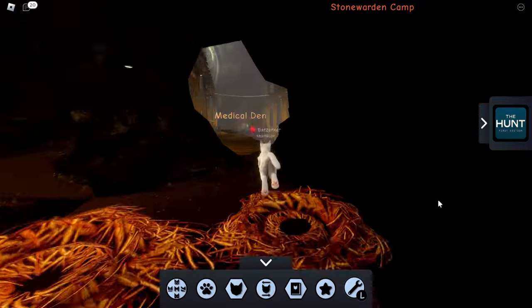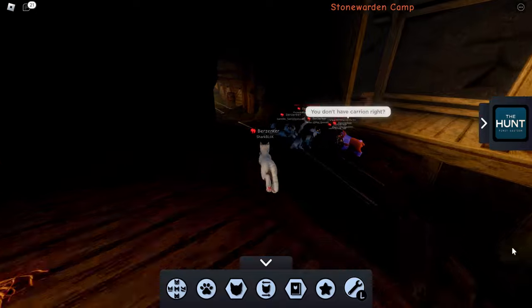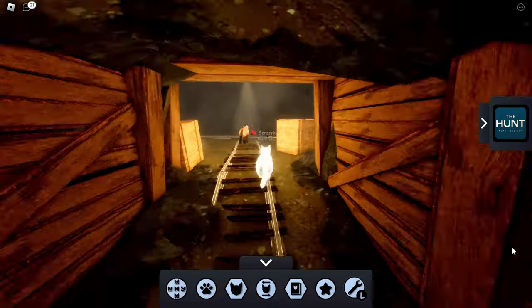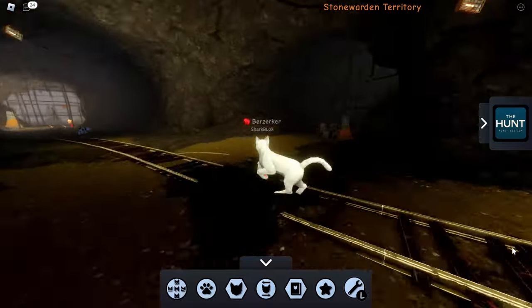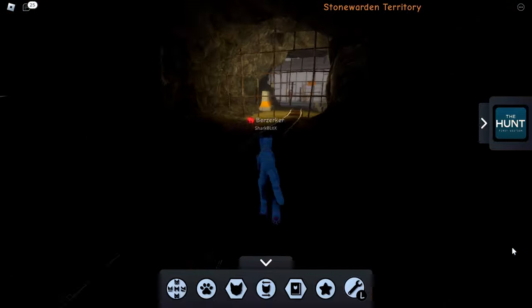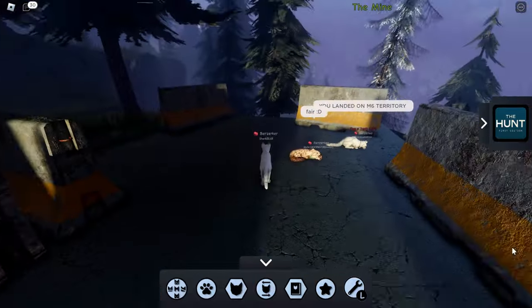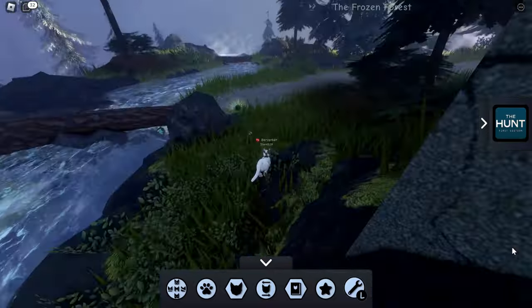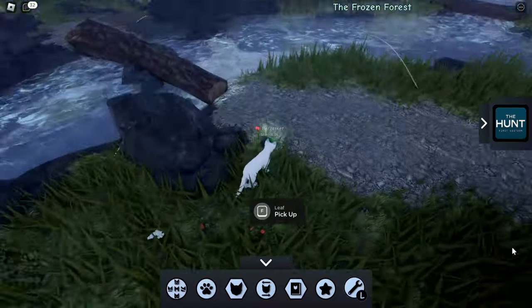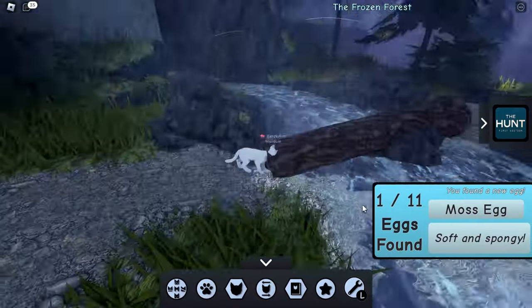Luckily, we don't really have to spend a lot of time on this game. The map does look pretty cool — it's just a shame it's like some weird furry thing. What we're going to do is go outside of the cats' home. Apparently the cats live in this giant abandoned mine for some reason. Once you get to this point, you want to take a left. If you just jump off the cliff, surprisingly your cat won't die from fall damage. Sometimes an egg spawns just down here — as you can see, I found it and collected it. This one is called the moss egg, and that one was very easy to get.